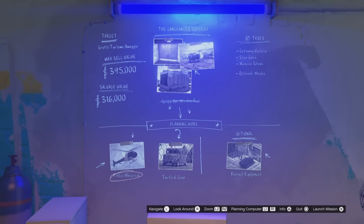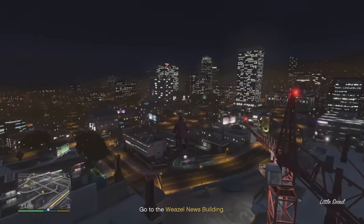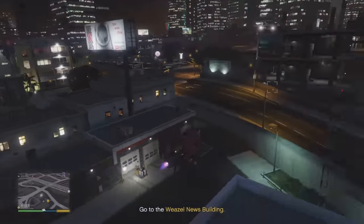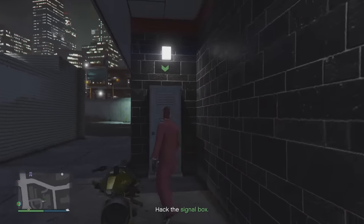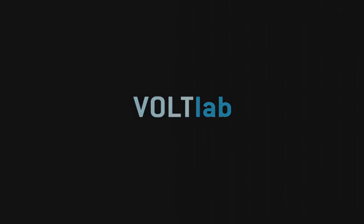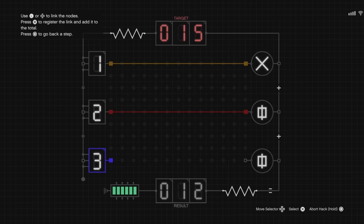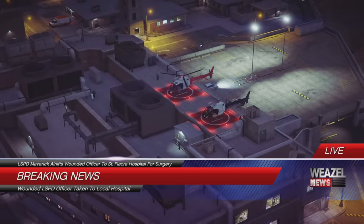The first planning work mission is the Police Maverick. We're going to head over to the Weasel News building to find out where the police maverick is located. From there, we hack into a signal box — this is the Vault Lab hack we've seen in the Cayo Perico heist, a simple hack where you equal the target number. Once we hack into the Weasel News feed, we'll see exactly where the police maverick is located.